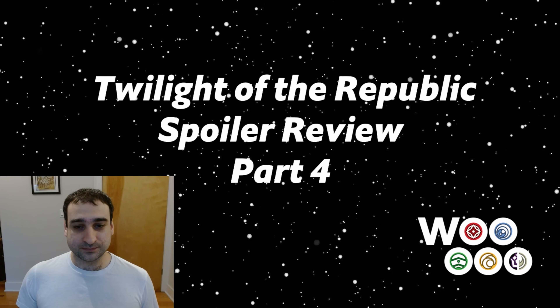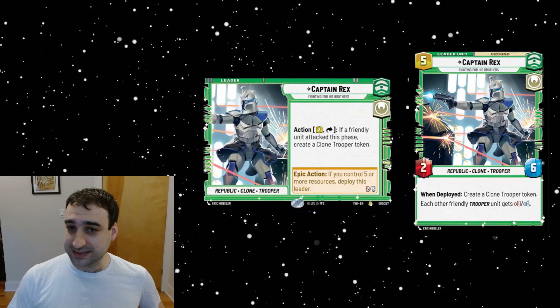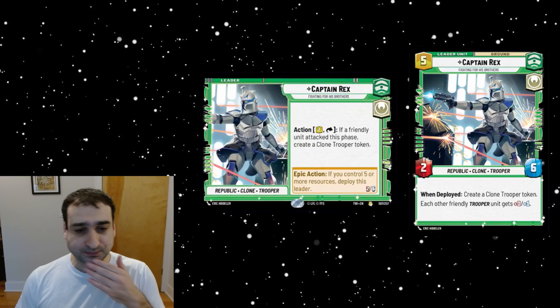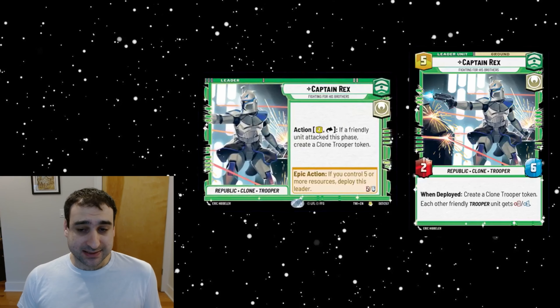We're going to do the two leaders first again. Number one here is Captain Rex. This is a green heroism leader, a five-cost deploy leader. He's got a front-side action that costs two and says: if a friendly unit attacks this space, create a clone trooper token.